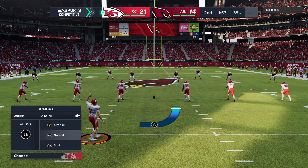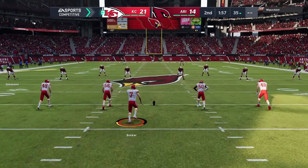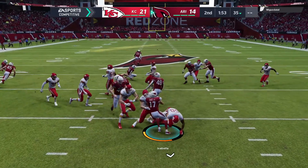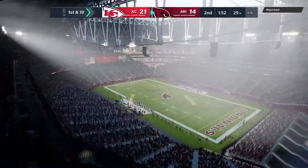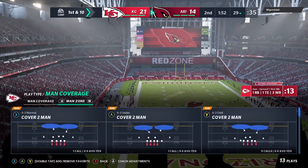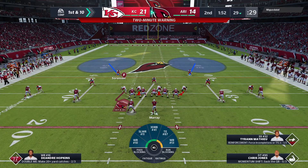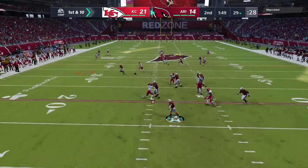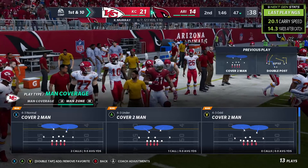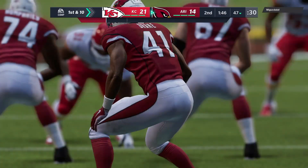Harrison Butker on for the kickoff for Kansas City. On the return, Andy Isabella, and a good return as he'll be stopped just shy of the 30-yard line. The Cardinals take over first and 10 at their own 29-yard line. These two teams trading touchdowns in what has been a back-and-forth first half. You're trying to figure out if you can slow someone down while continuing your breakneck pace on offense. The fantasy owners definitely like it.